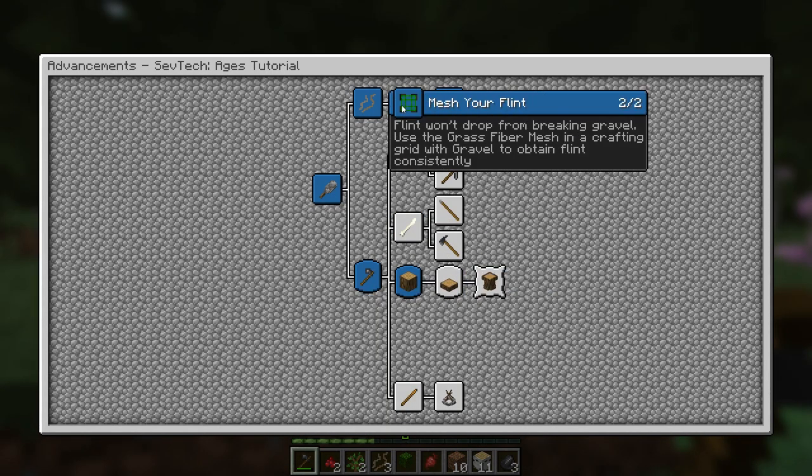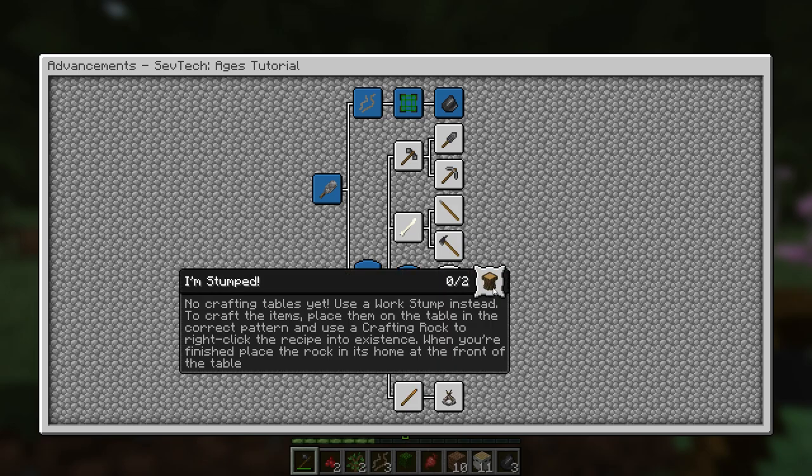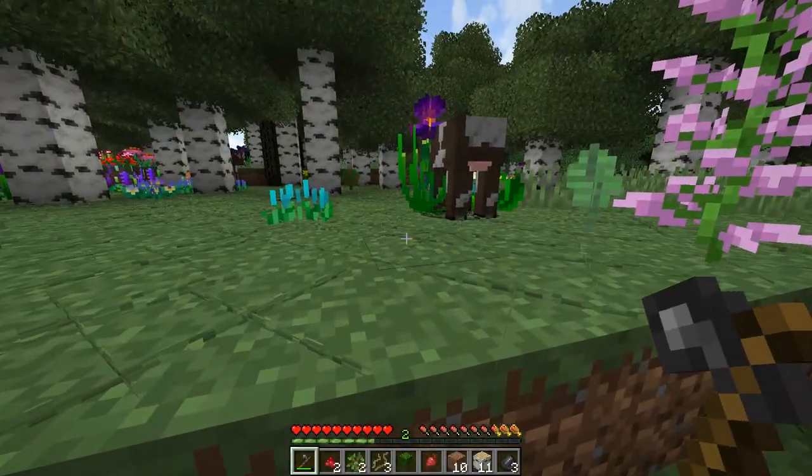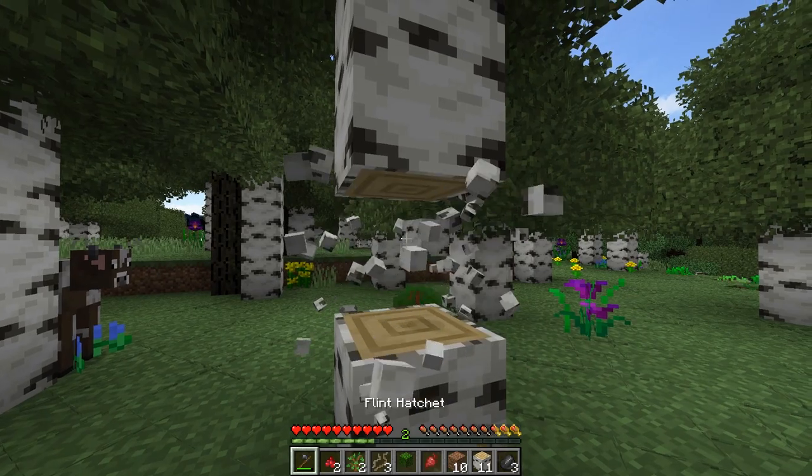So you can see we just did a few things and we already unlocked stuff. Now this big objective here with the little corners - this is actually something that progresses us through the ages, so we want to get there. We can't just make a crafting table; we'll have to make this crafting stump. I'm just going to go around and grab a little bit of wood.